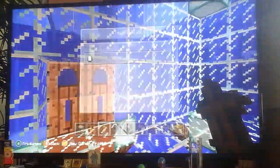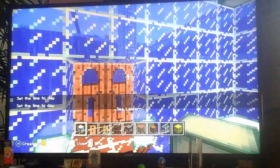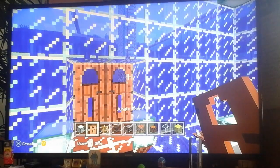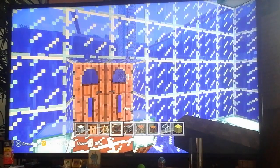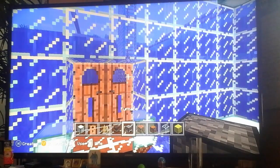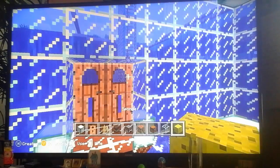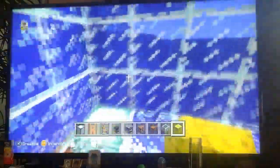Alright guys, so I'm back. The things that you're going to need are: glass of course, a sea lantern at least one, any type of door — but I'm using a jungle door — an armor stand if you want, an anvil if you want, a furnace, a crafting table, some chests, glass, and a sponge. You don't need a sponge, but if you don't use one it's going to be pretty hard.